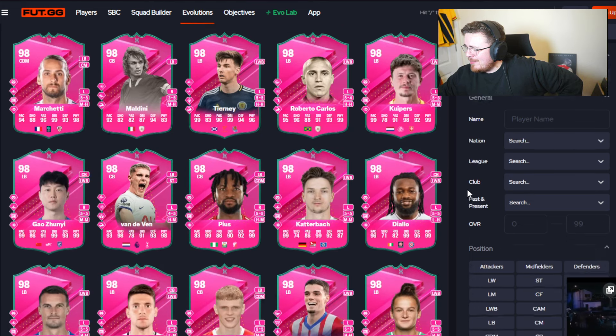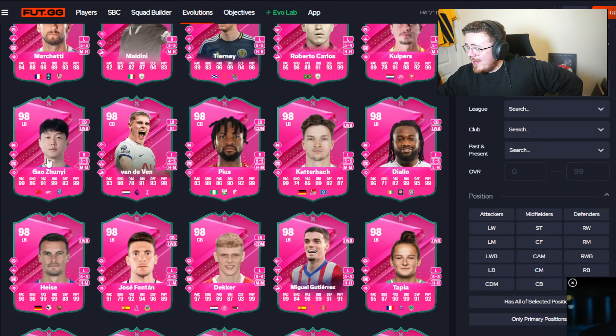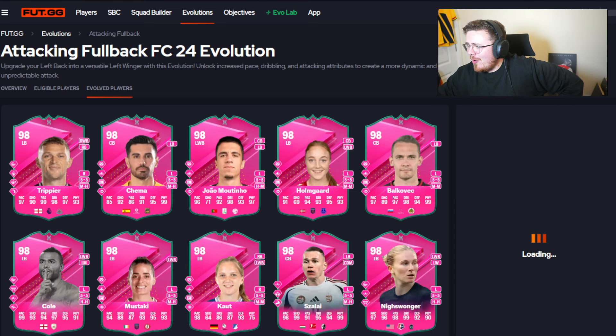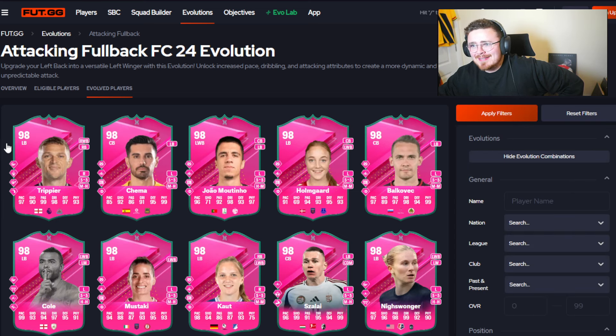Another version of Ashley Cole in there, Kieran Tierney looking stacked. Rory - delay paste, playstyle plus not ideal. Van de Ven another great option - he's had some decent evos in recent weeks. Salsa - hold on, this set of mid options - there are so many crazy cards at this stage of the game. Honestly, every evo we're looking at has a card with multiple 99s. It makes sense because we are a couple of weeks away from the brand new game.